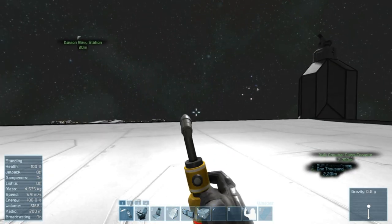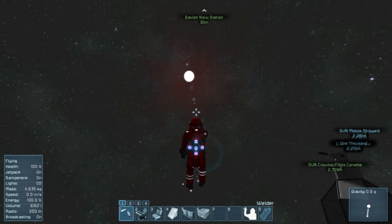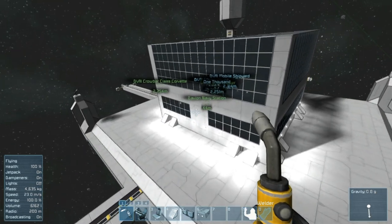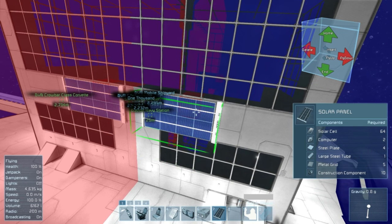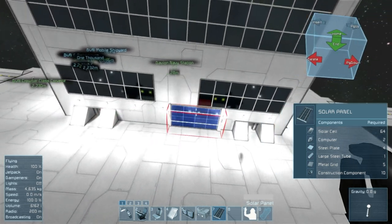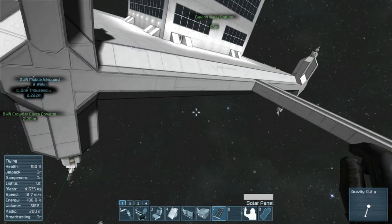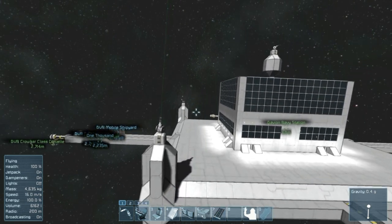I didn't put solar panels on it because, as for a blueprint, I did not want to commit to one direction — the sun is always going to vary. I basically wanted people using the blueprint to be able to orient the station however they wanted, and once it's in place, then you build your solar panels. That's why I left this two-block-wide band around here — so that whatever side happens to be oriented towards the sun, you just come in and plaster solar panels all along this two-block stretch. You can also put them down here too if you want to take the lights off. Left it wide enough.